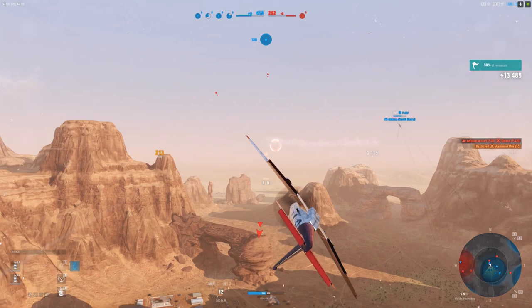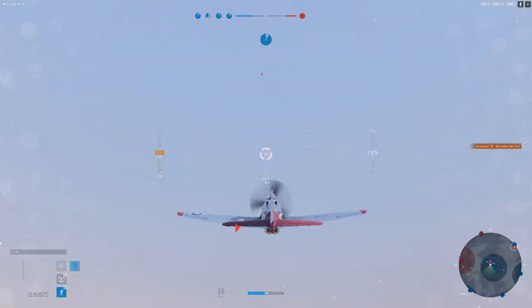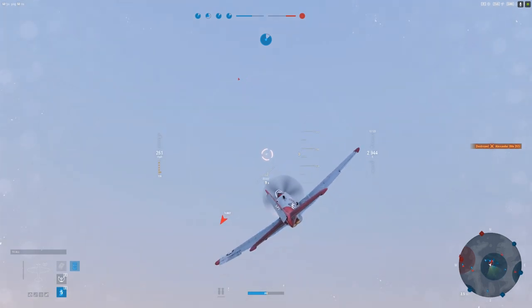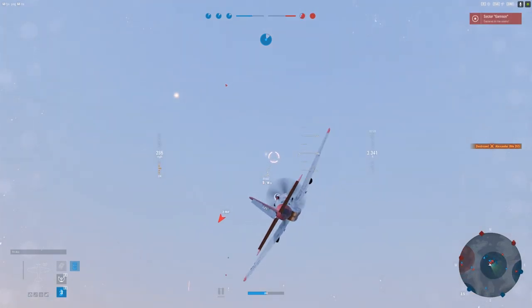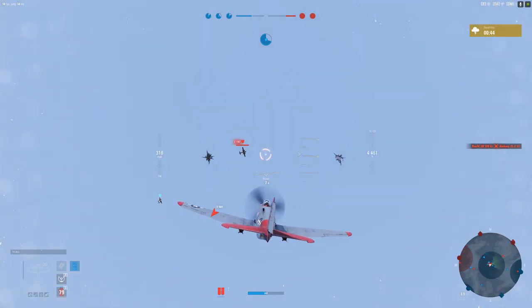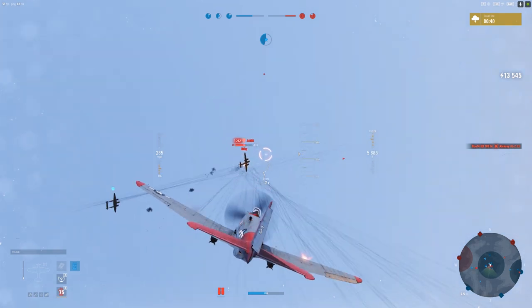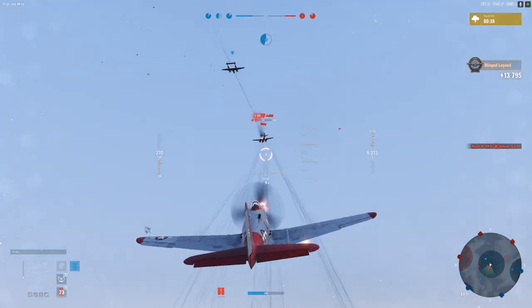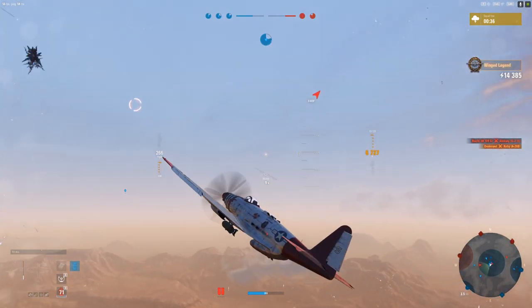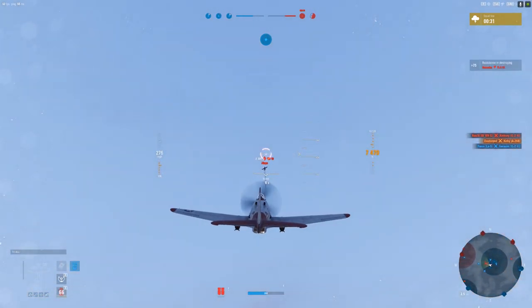Unfortunately I'm not setting any fires to any of these ground attackers. I want to try to get this bomber first — other people can take care of the ground attacker. Using my boost. Got him knocked out. Heavy fighters back again — VB-10. If I'm in the yellow, he's definitely in the yellow.